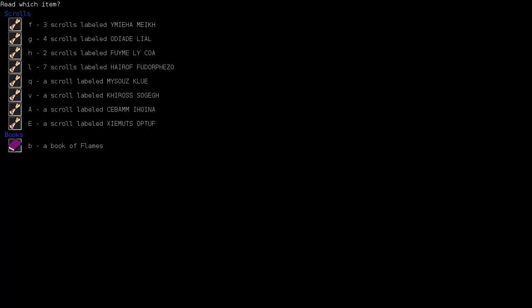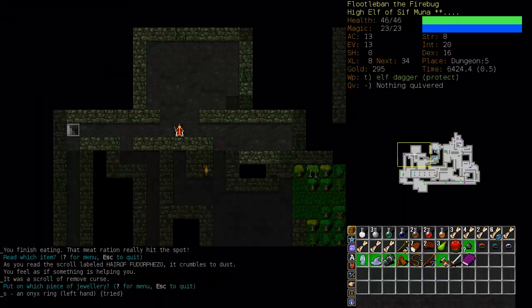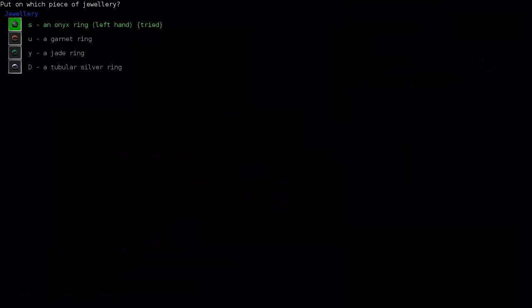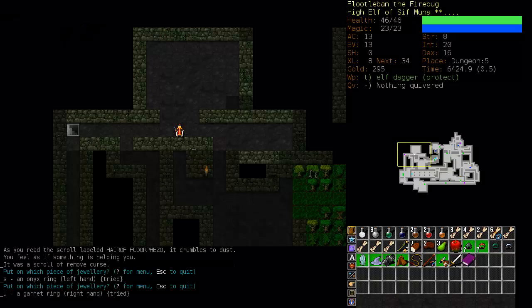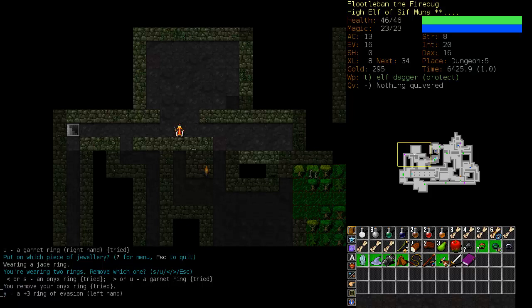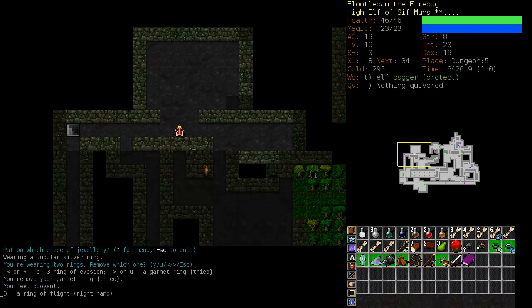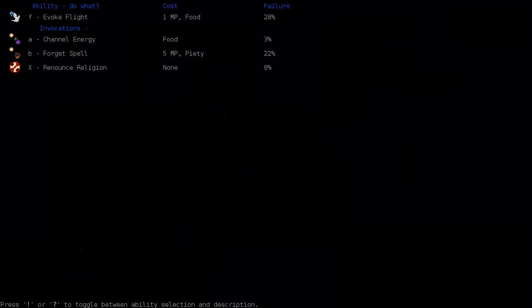It's a Remove Curse — that's good because our gloves were cursed, and now we can try on these rings. We don't know what those are yet. A plus three ring of evasion — that adds to our defense. And a ring of flight, which is not that great. It allows you to fly, and failure is at 28%. That's not too bad and could come in handy until we memorize the fly spell when we find it.